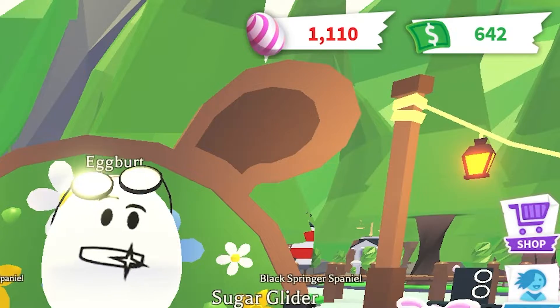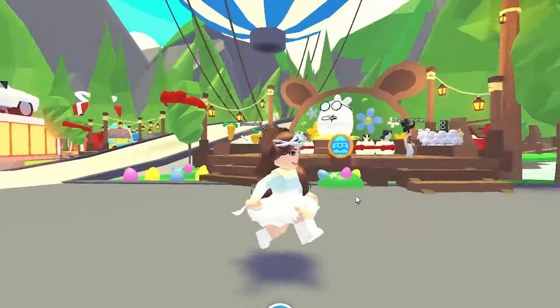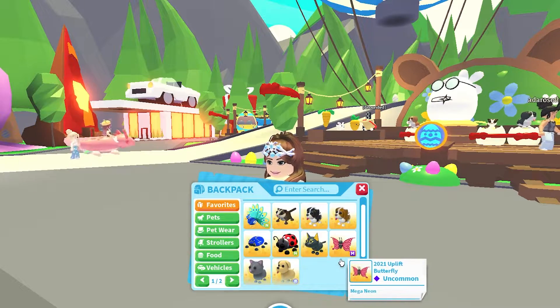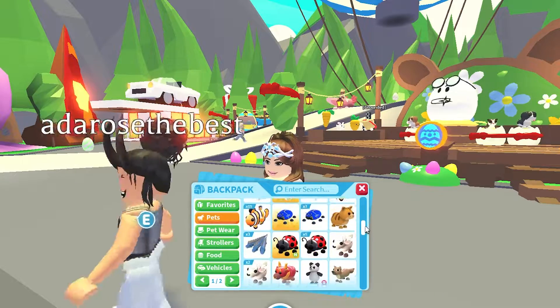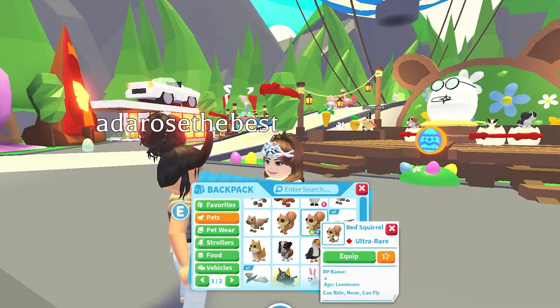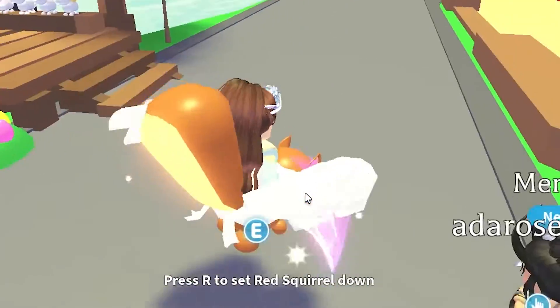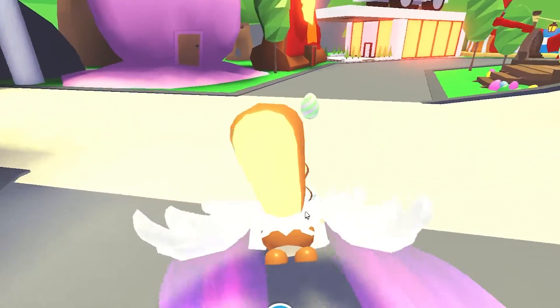I currently have 1,110 eggs. The Easter egg hunt just started, so I want to go around with you guys and try to find them all. The best way I've found is to have a flying pet — I have my flying neon squirrel. The best way to get these eggs is to fly around and grab them. We'll see how many we can do.